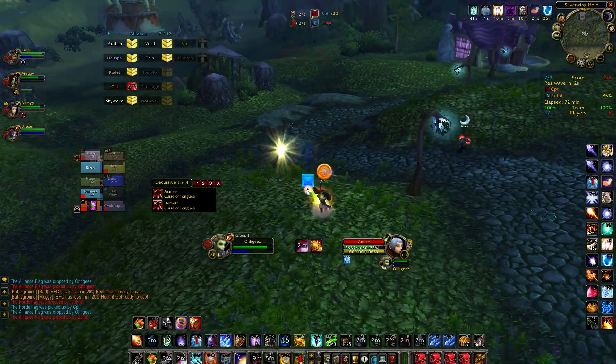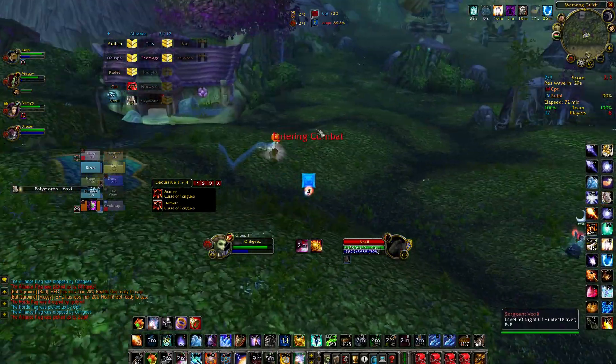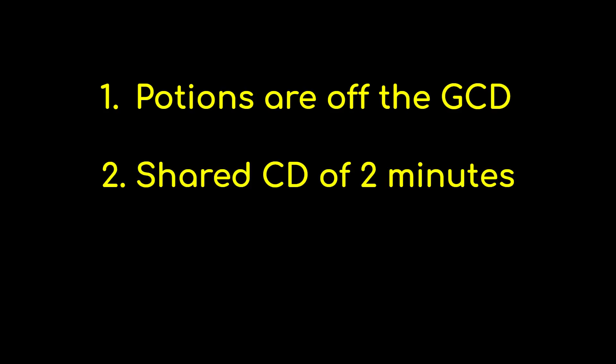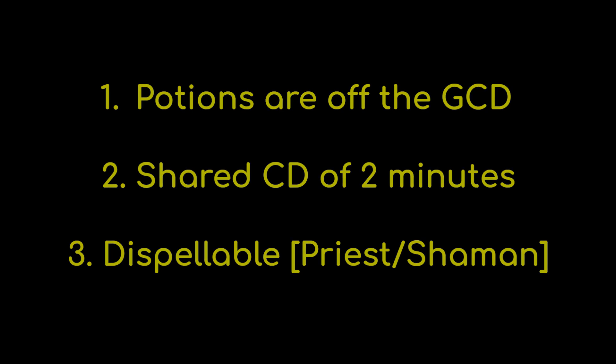There are three important things to note before we get started. First, nearly all of the consumables discussed in this video are off the global cooldown, meaning you can seamlessly weave them into your playstyle and easily combine them with class abilities and engineering items. It's also important to know that almost all potions share a 2 minute cooldown, meaning choosing the right potion for each situation is crucial. Finally, many of the consumables we'll discuss can be dispelled by Priests, Shamans, or the Felhunter Warlock pet.